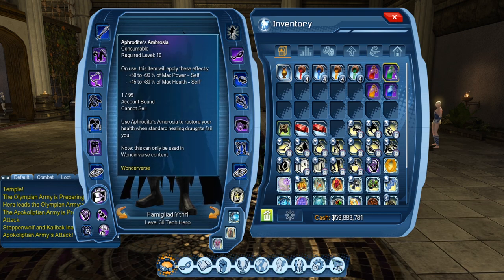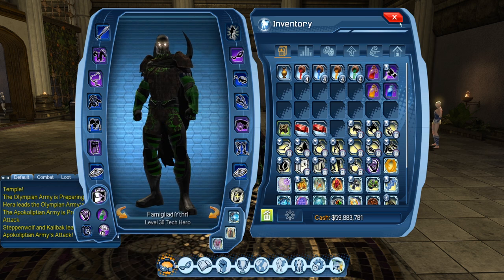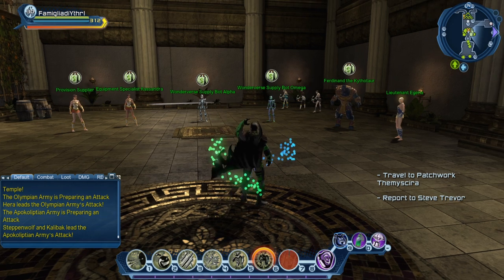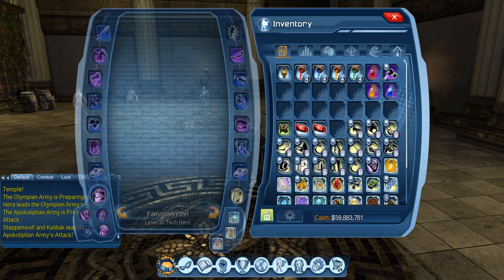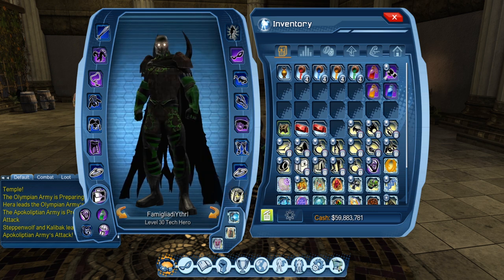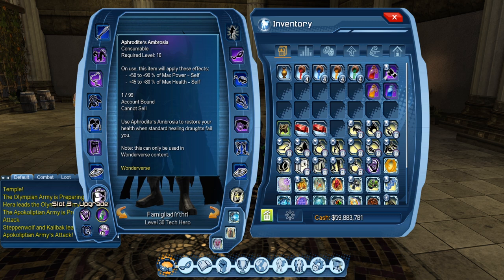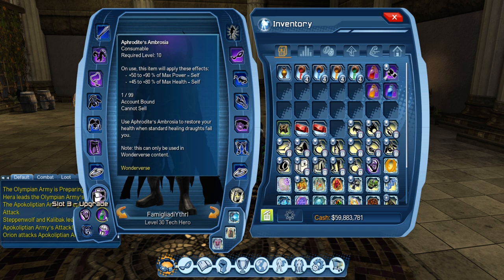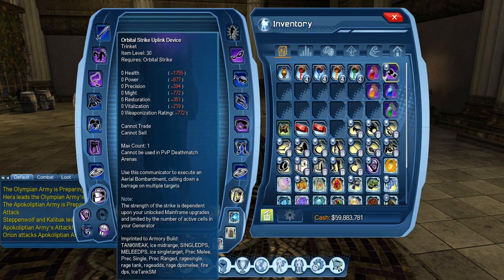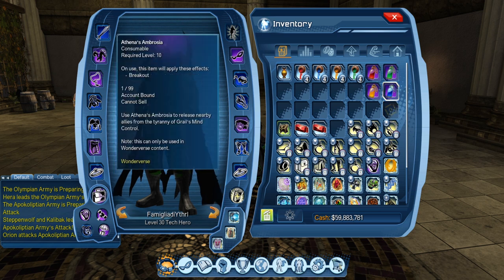So let's show what these actually mean. The easy one — Aphrodite's Ambrosia — is basically a second soda. You'll see it's a soda but it doesn't share a cooldown with your regular one. It gave the same effect: 50 to 90, 45 to 80 — same thing, so it's even slightly worse than the Bottle City soda. But it doesn't share a cooldown, so it's forgettable but useful if you're a healer, controller, or tank and you need to spam it. You can take the soda and then take this one back to back to cover health.